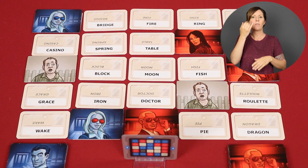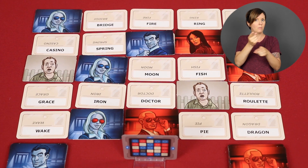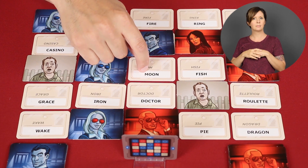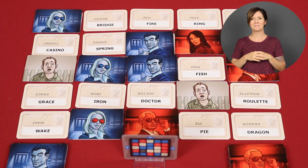For example, on this turn maybe the blue Spymaster said 'wood, two' and the team correctly guessed table and block, and then realized — wait — the Spymaster had said 'space' earlier, and moon is sitting right here. The team may now guess this in an attempt to catch up or get ahead of the opposing team. Sometimes in a desperate attempt to win, you might just risk a wild guess. Even if a team would be allowed to guess further, they can always stop guessing at any time — you might do this if you're not entirely confident what the Spymaster is intending, and you don't want to risk making a mistake.